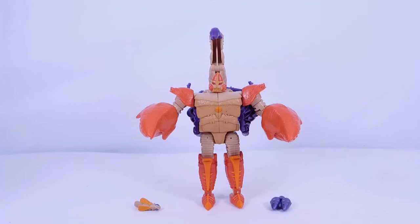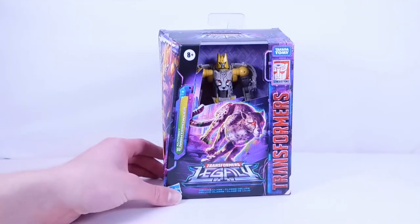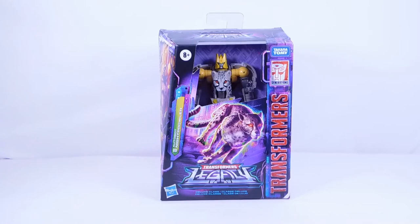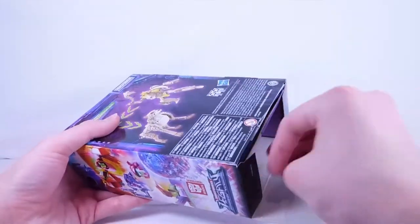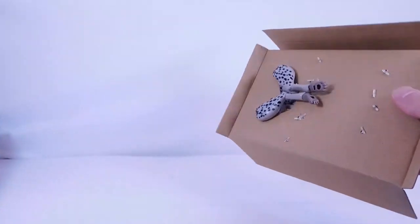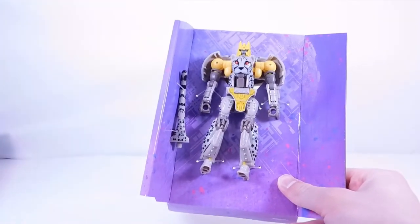Now here we have Night Prowler — a direct repaint of Cheetor. I do have some breakage concerns, so I'll be very careful. I'll probably transform it just twice, maybe keep it in robot mode after the review. Opening the bottom, sliding out the cardboard shell — we have the instructions and the white paper. Here we have Night Prowler with the really cool scythe weapon. It's an okay weapon — since it forms the tail there has to be some sacrifice, and it does look a little weird at some angles, but it's pretty creative.